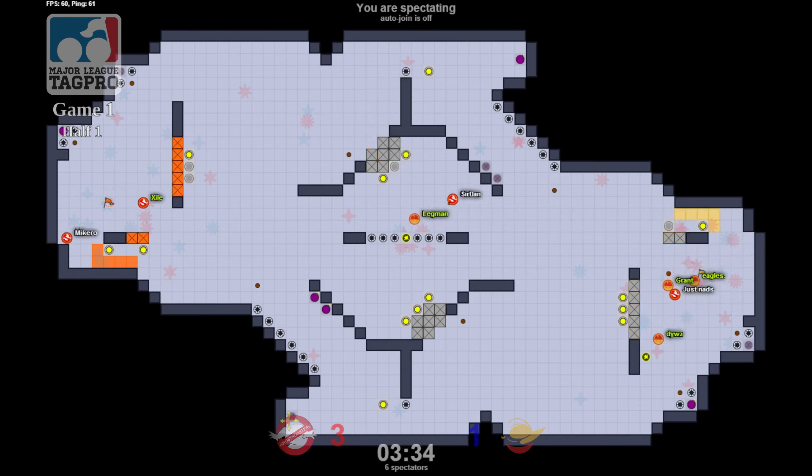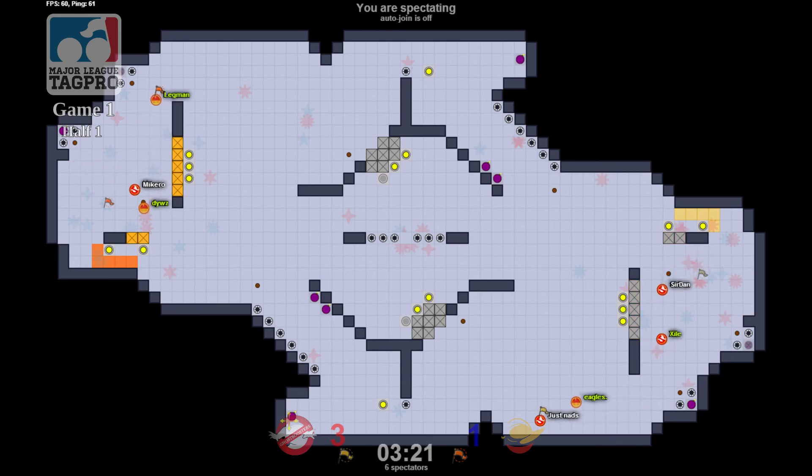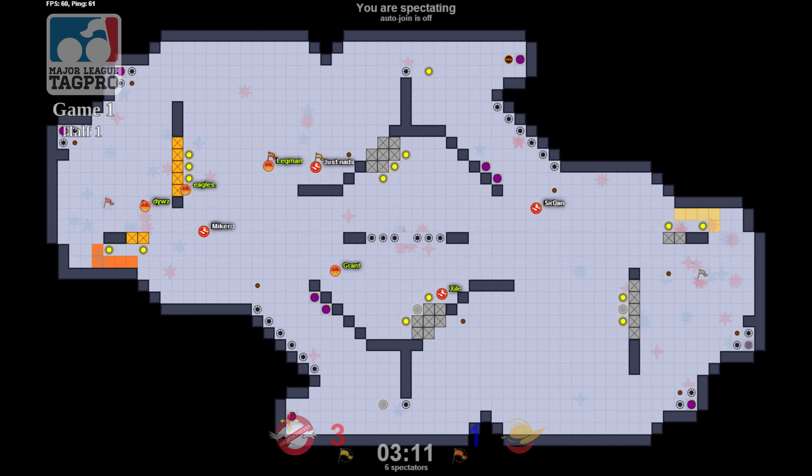Exile staying in base, filling in for some D. Leg's got a rolling bomb — see what he's able to do with it. D-Wiz has got a rolling bomb too, a nice combo. D-Wiz gets a nice kill. Leg Man staying alive while Just Nads has it. Just Nads really wants a kiss.